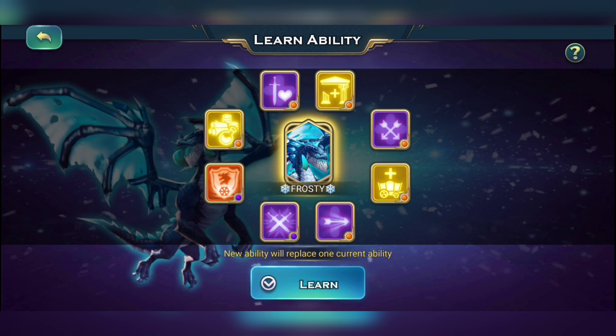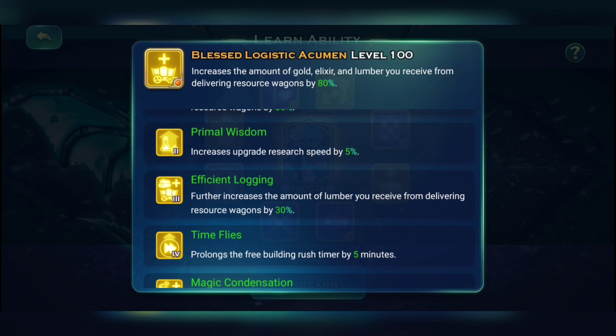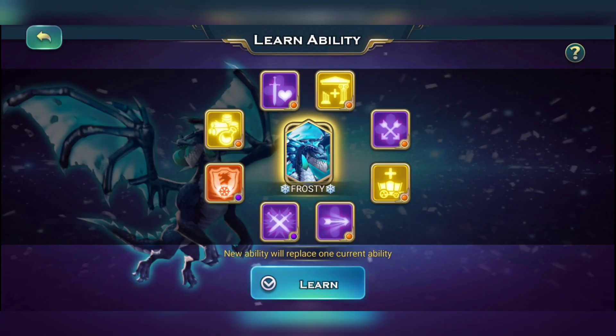The third yellow skill, Logistic Argument, also helps in resource farming and gives you a lot of resources, but the key bonuses are at level two you get 5% extra research speed, and at level six 15% extra research speed. In total with three yellow skills you're getting 30% research speed and 25% building speed. Missing out on that is a lot of timer reduction lost.